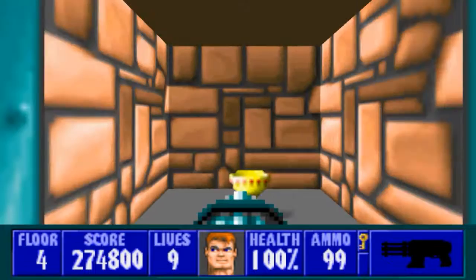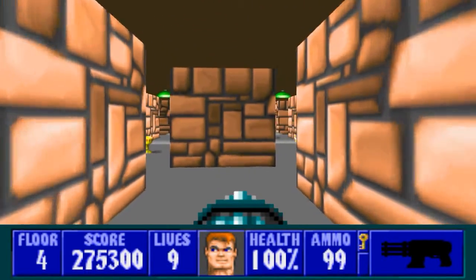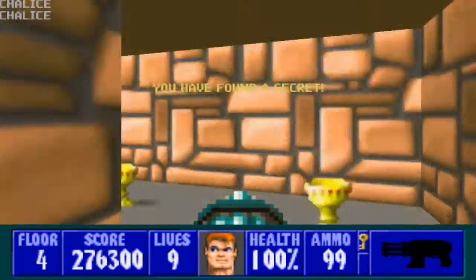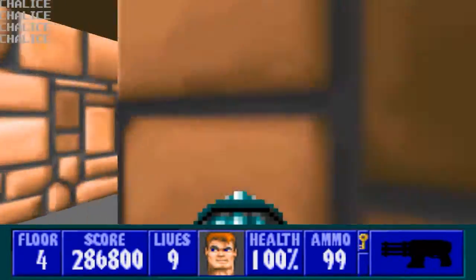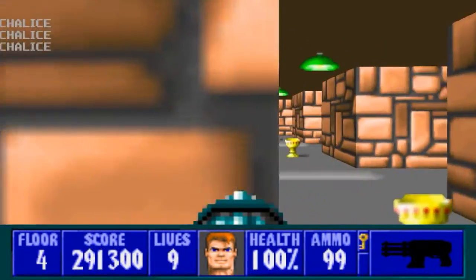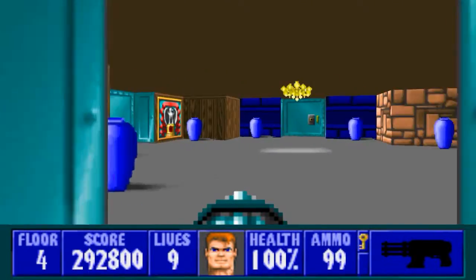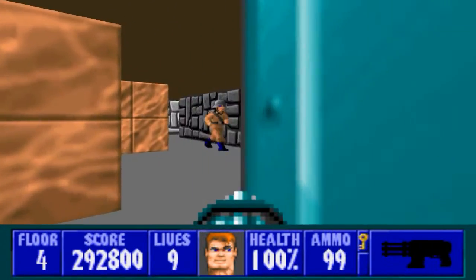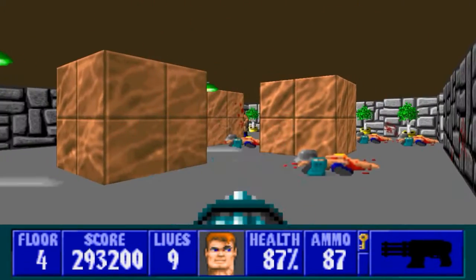Let's go in here — just like in the last floor, we have a secret that is just filled with chalices. Let's collect them all — gotta collect them all! Lots of chalices in this room. We're gonna be seeing quite a bit more secrets like this later on, not necessarily just in this floor but definitely later on in the game.